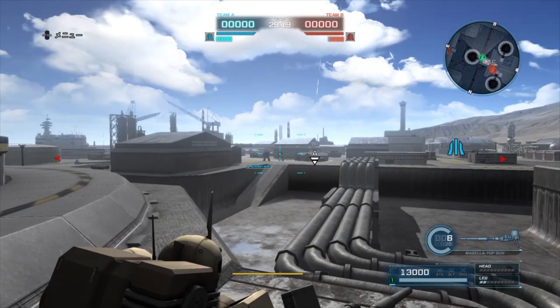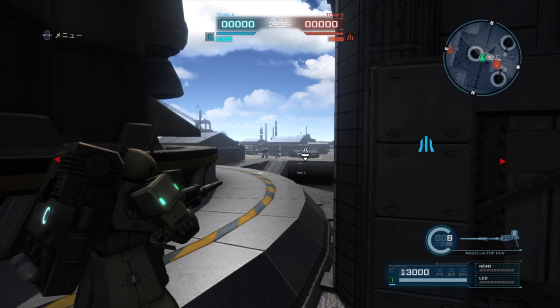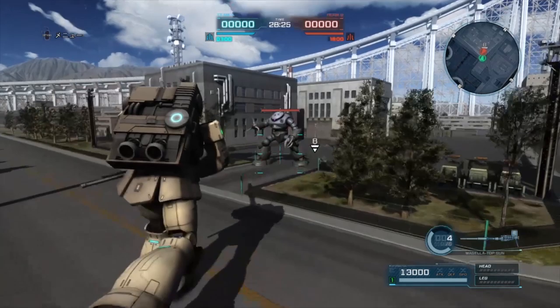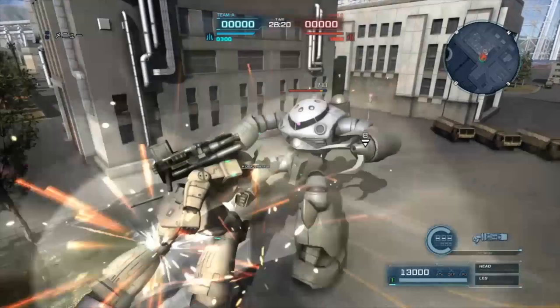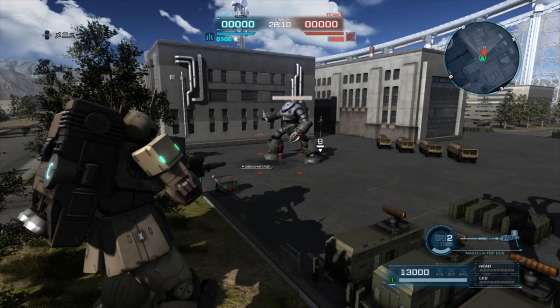Here's a yellow so strong in its cost that its weapon got nerfed: the Zaku-1 Sniper. Most people want to use the beam sniper rifle — don't. Despite the nerf, the Magella Top Cannon is the best weapon for this suit. It has a hard stagger, meaning the stagger is longer than normal. The range and splash were nerfed, so just hit people directly — don't splash them. If you can land your shots, you can play long range or mid range.